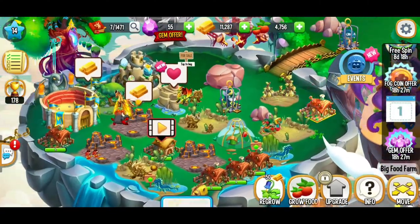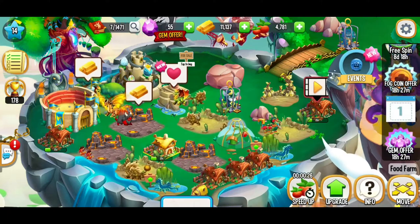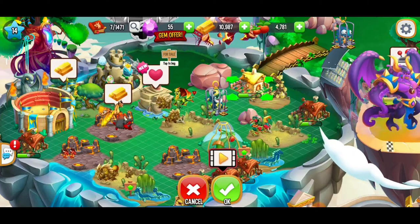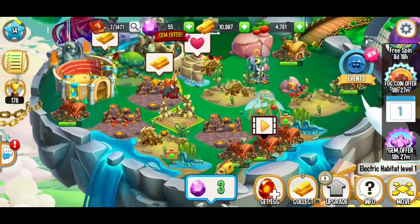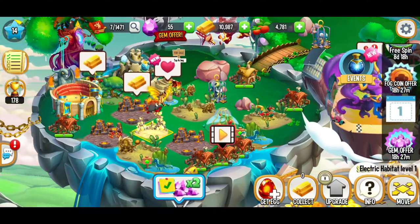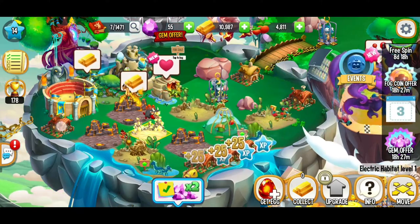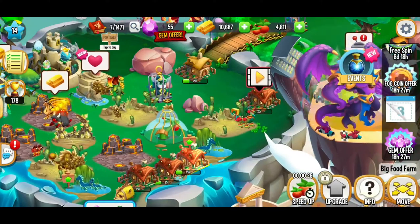We're going to group these food farms together a bit — it's going to be a little rearranging but it'll be a lot easier to collect all that food in one smooth motion. We're bringing this food farm back — it fits! And we're bringing this electric habitat in. In the future I'm going to be grouping all my habitats together, but for now I'm not too worried about placement. There's going to be a video on how to organize your Dragon City. For now just doing a little cleanup. Let's grab another farm and move it back.